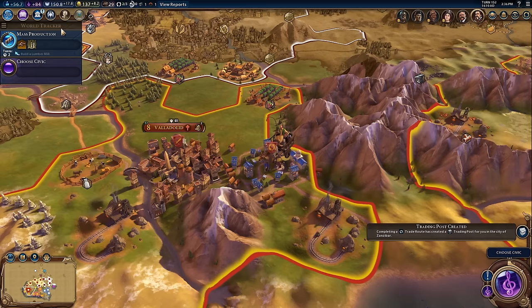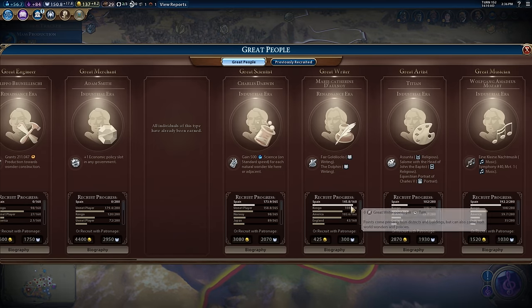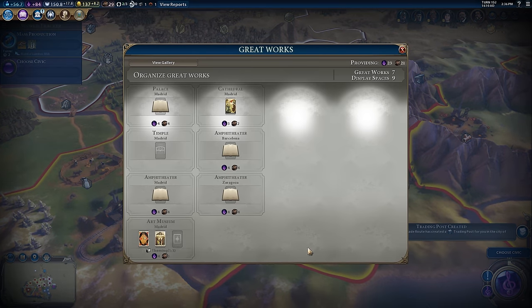Make sure you have display spaces open. If I was at nine of nine right now, I'd need to find another city, slap down another theater square, so I can continue to have openings to display whether it's my writers' works, my art, or my musician's music. Theming bonuses are kind of complicated, and I think for a beginning player, just hope that it all works out. Don't concern yourself too much with that mechanic just yet.